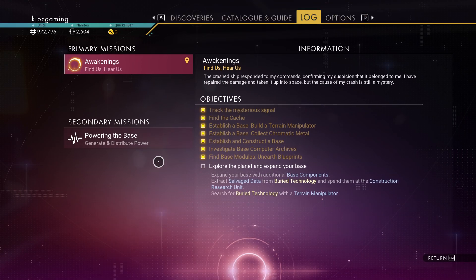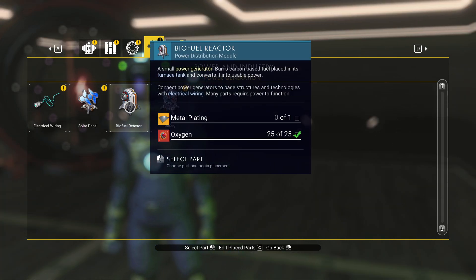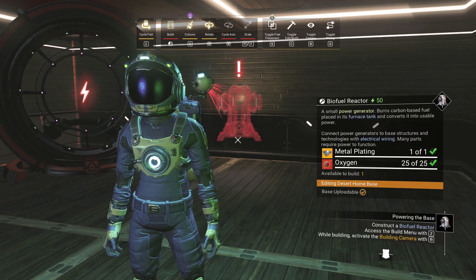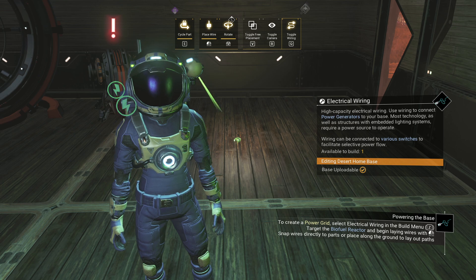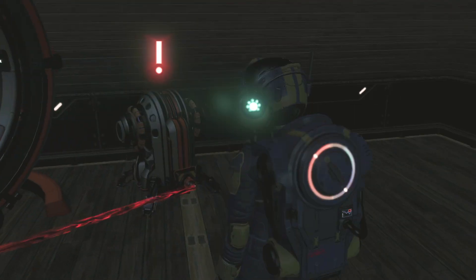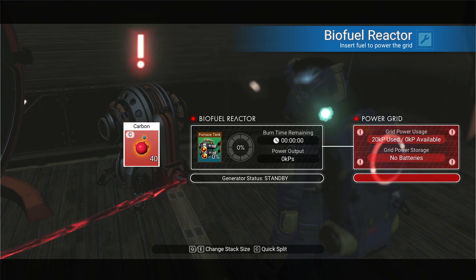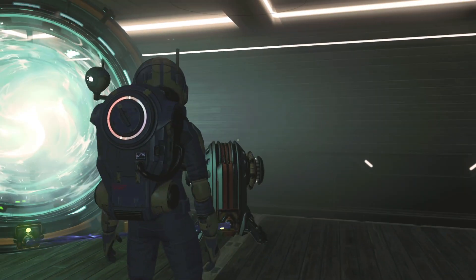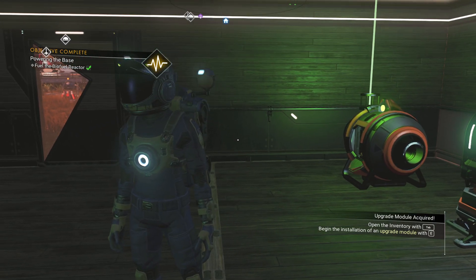If we go in the log it says 'powering the base,' and then it tells us to access the build menu. We need a metal plate so we'll make another one — I think we're going to run out of ferrite soon. Biofuel reactor — we already have the oxygen. We're going to grab a wire; see how it turns to a dot when you're on there. Fuel the biofuel reactor. Click on the carbon then click the C key to lower that down as far as it will go. That little tiny bit of carbon is going to stay lit for three hours!